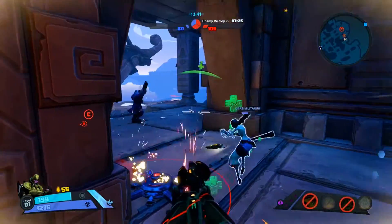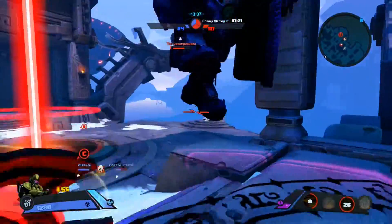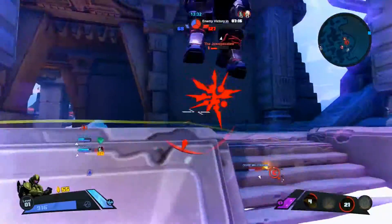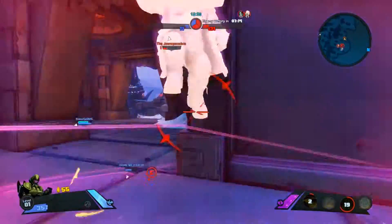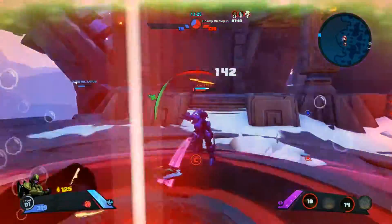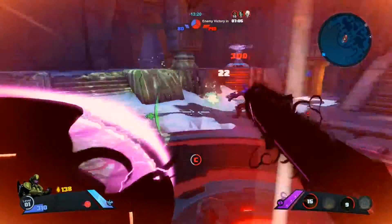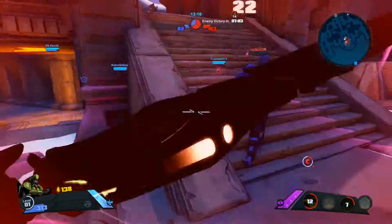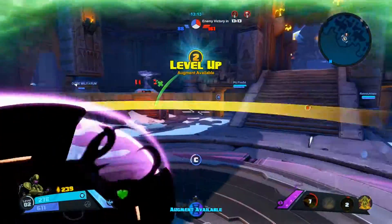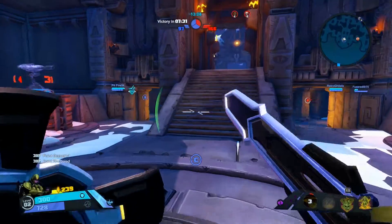Her build-up with corruption and getting more attack damage, plus this Vortex — all you need is that tier one skill and you pretty much dominate most of the other Battleborn. Unless they have movement speed and can get away super fast. Even then, the shield just absolutely stops them. I hate seeing Galilea on the other team.